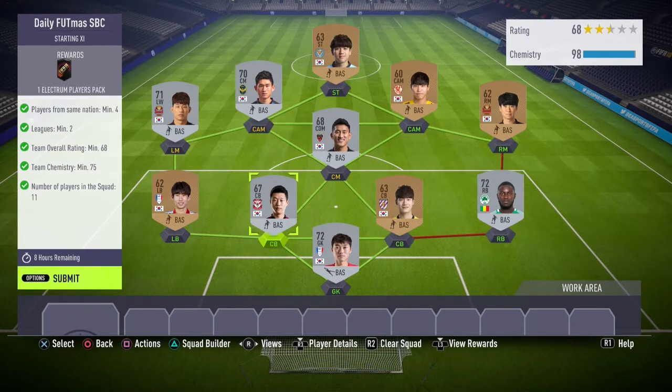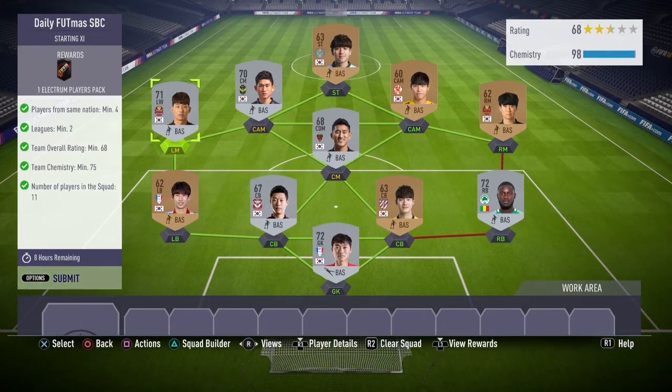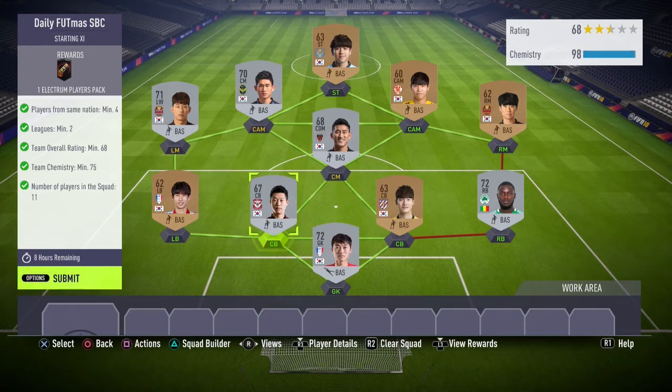Now on to the squad — here it is right here. This is legitimately the cheapest method, you cannot get cheaper than this. Every player in this squad costs 150 coins. Basically you need two leagues in the squad. I use one whole league for the whole thing and then just one random player to fill in the second league. For the main league I use the Korean league.